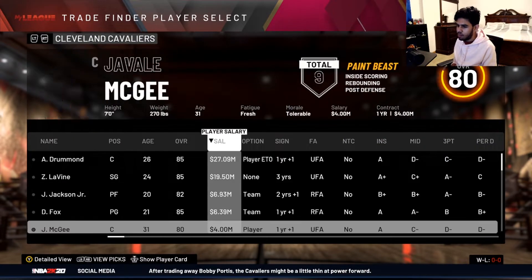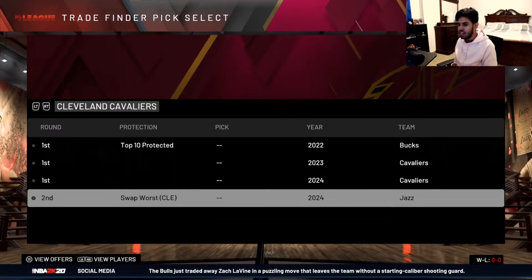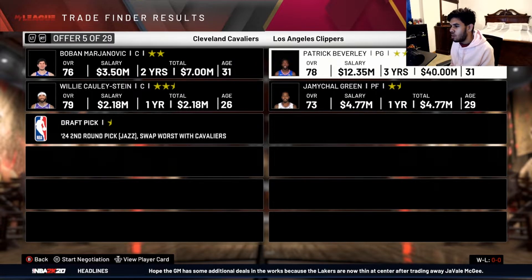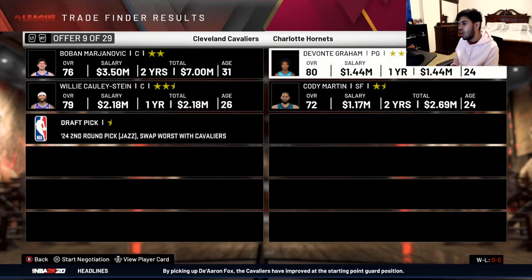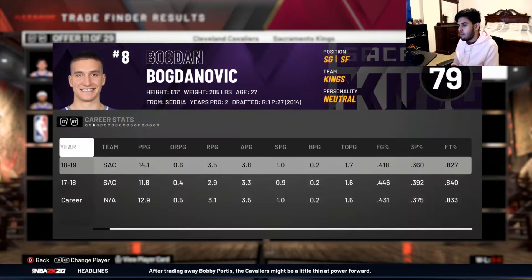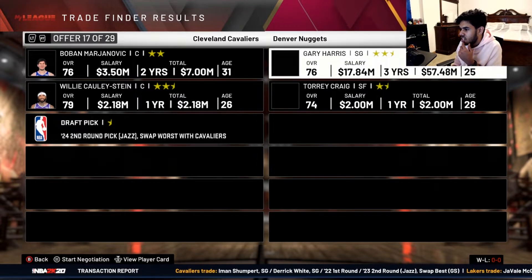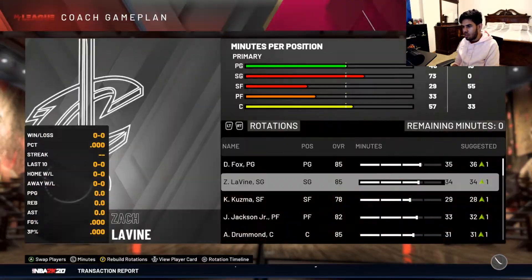Now that we've got JaVale, I don't need Boban or Willie Cauley-Stein. Maybe I get a better power forward — we don't really need a center anymore. DJ Augustine and Bogdanovich — both decent players, both can bring shooting, and they fill up positions we need. I'm going to do this trade for right now. If I don't like it, I'll trade it away. That brings in a decent shooting guard and a point guard.